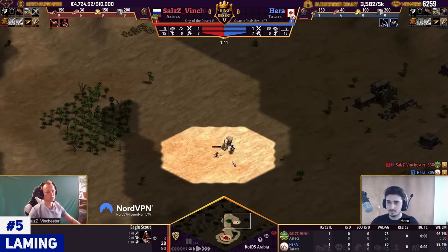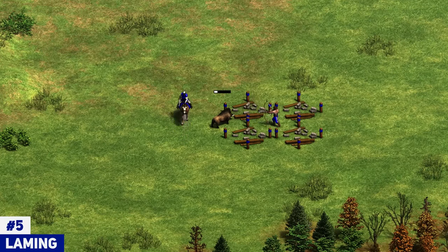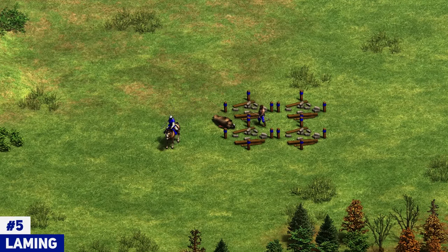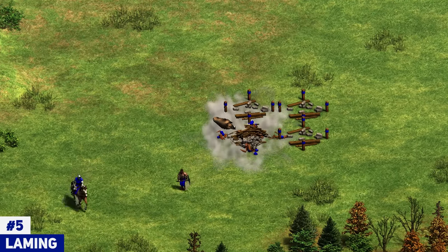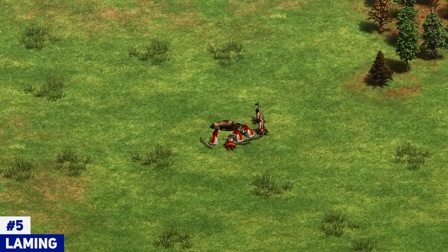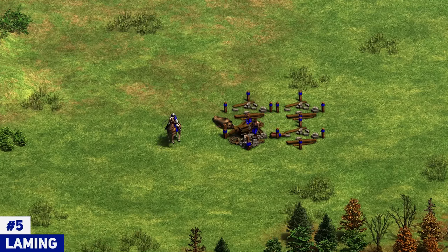There's one form of laming that is truly modern — I've only seen it in the past couple of years, and it's the absolute most brutal way to lame. You send the villager forward, wall it in, and hit your opponent's boar. But right before the boar dies from the villager, you last-hit it with your scout. This means your opponent's boar goes to zero food instantly. If you kill it with the villager, there's still 340 food your opponent can send five villagers to collect and walk back with. But if you last-hit with the scout, it goes to zero right away. That is the absolute most brutal thing you can do to your opponent in the Dark Age.